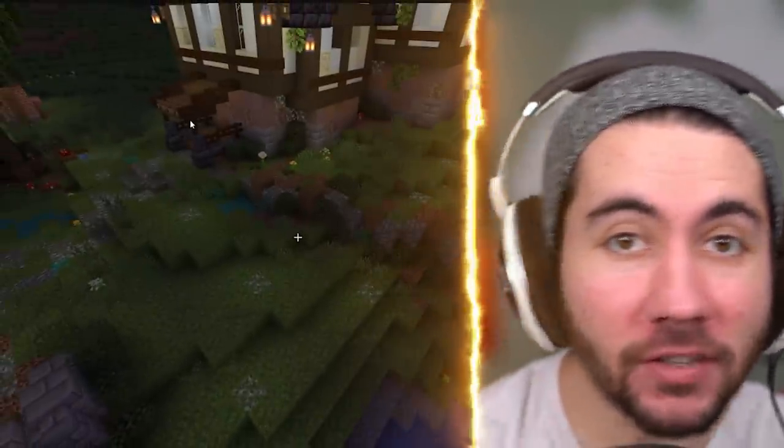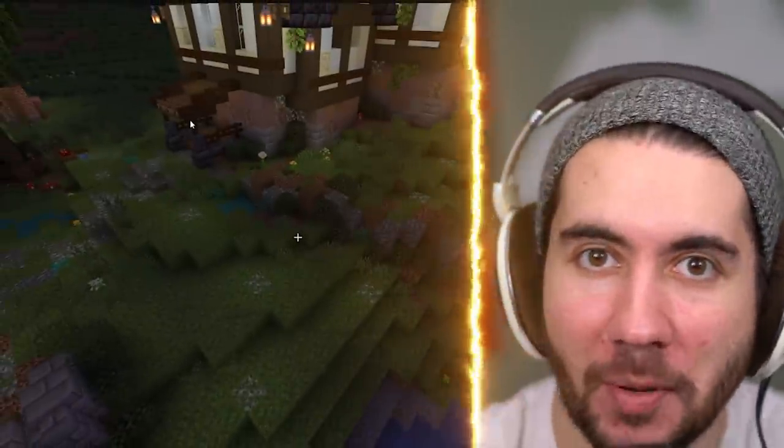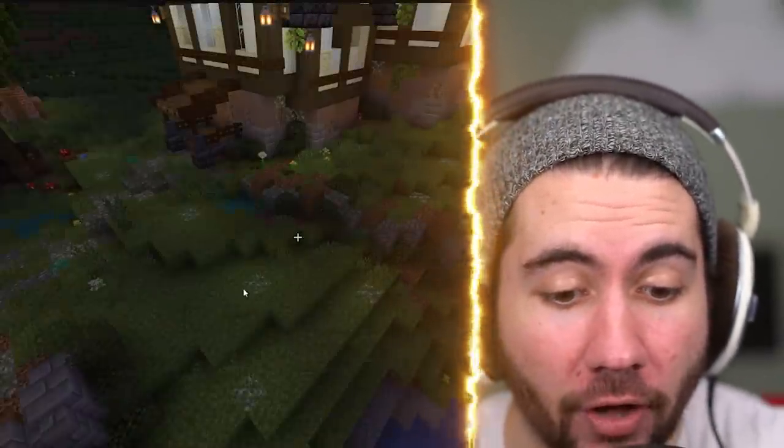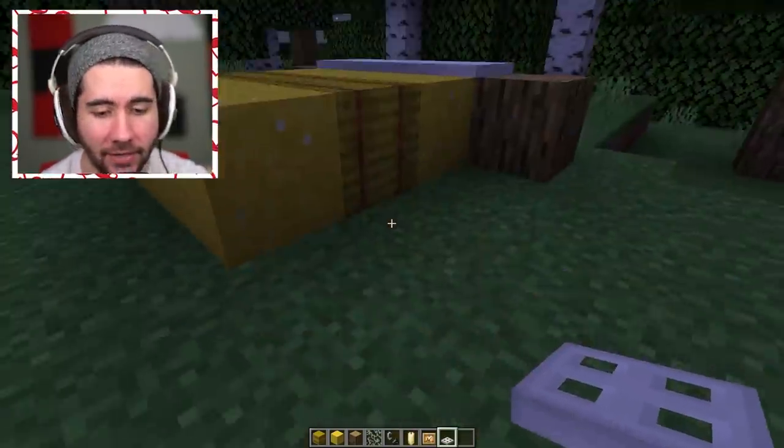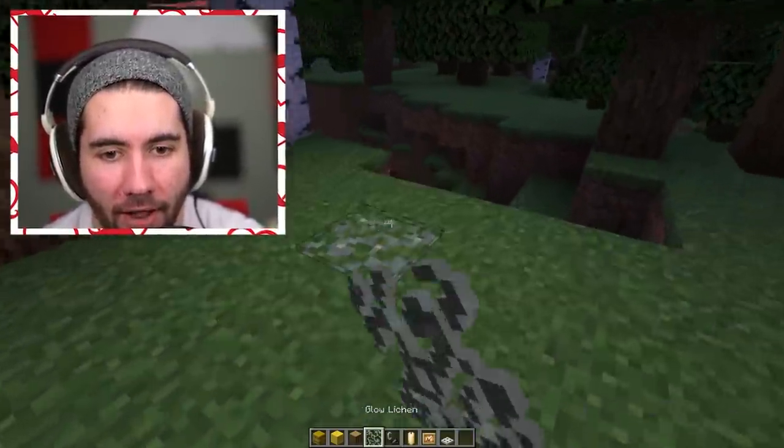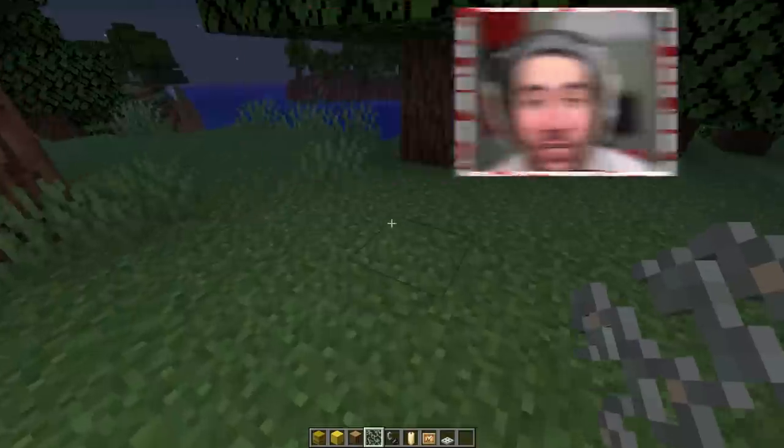If you want to take that bedroom and give it a subtle lighting without being too bright — because you know you've got to sleep in pure darkness — you could actually just use glow lichen. I still don't know how to say that word. Place it around, take these candles out to give it a true dark vibe. You want it to stay dark because you're trying to enjoy the night and stargazing.